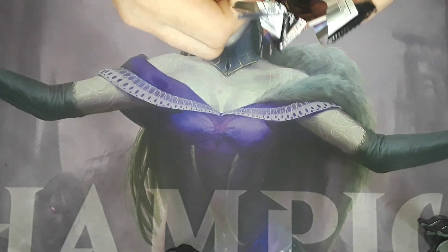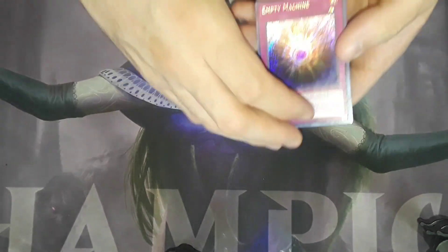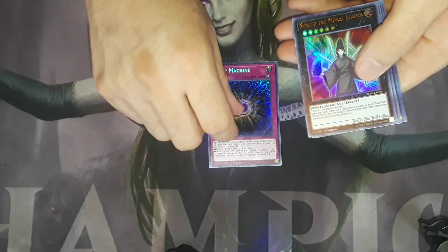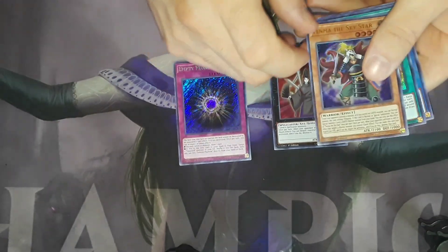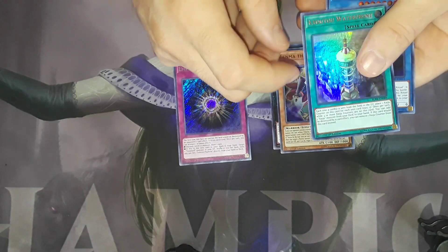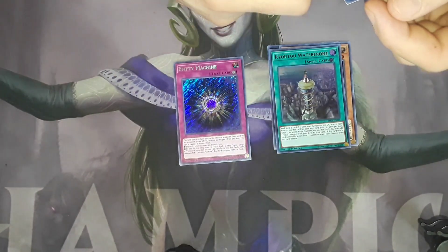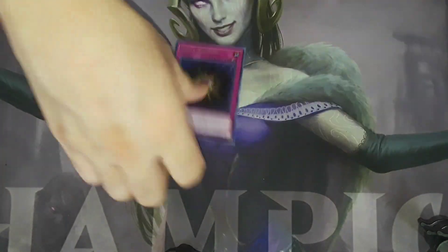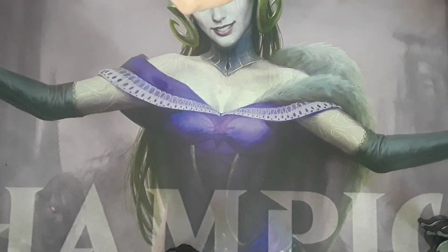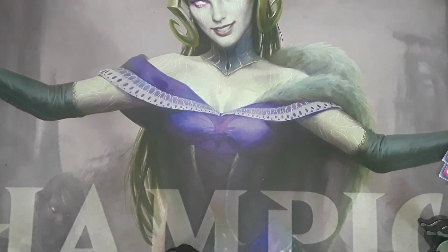I'm loving these reprints, guys, I really am. We got Empty Machine, Nerato the Moral Leader, Tanma the Sky Star, Kaiutu Waterfront, and Litmus Doom Swordsman. I'm not a big fan of rituals personally — I don't know why, I'm just not really a fan of them.